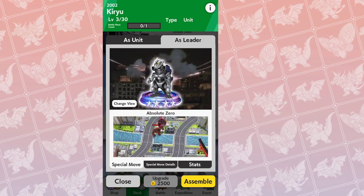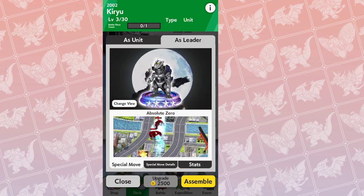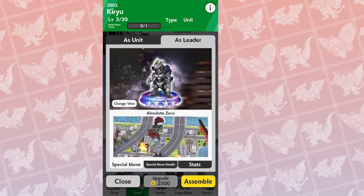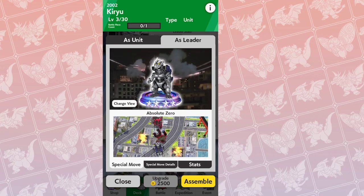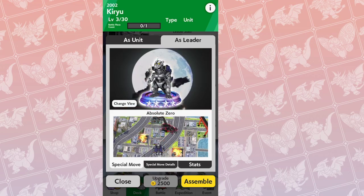Here's the video of it. It can work on individual units like Kong and G89 — two of the best tanks in the game — or it can work against leaders. That's how a lot of players who have Kiryu are using him: going after the enemy leader with this ability.